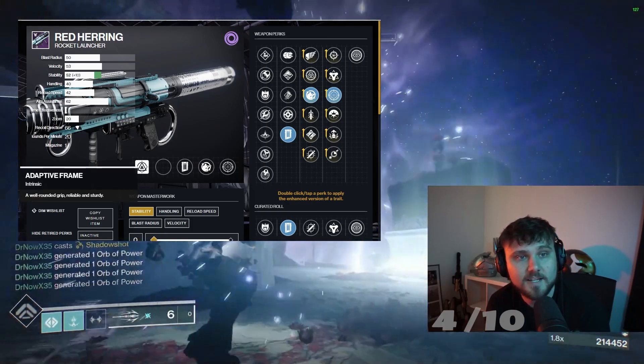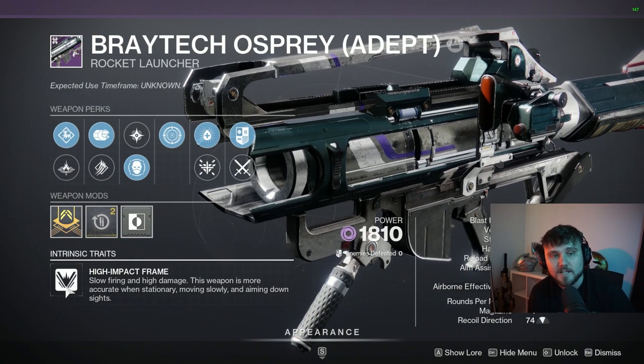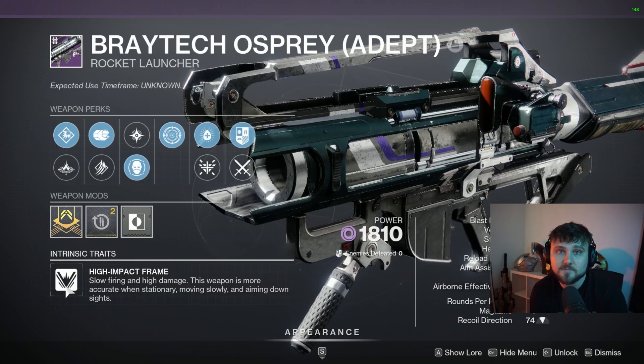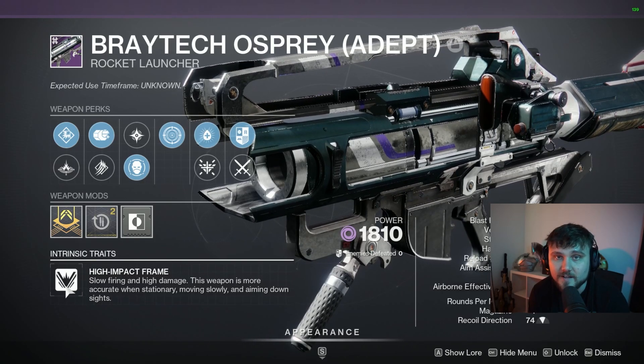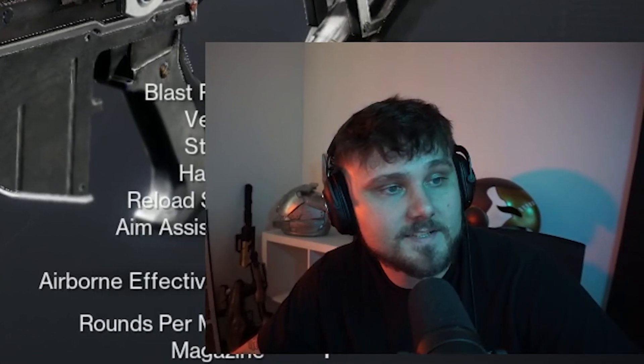But if you want something spicy and new and you're looking for something to grind like the new Grandmaster, then definitely jump in there and try to get one of those rolls of the Braytech Osprey. So anytime there's a Void Surge and you feel like needing a Rocket, this is going to be the Rocket of Choice, so you probably should grind out for a decent roll at least. Let me know your thoughts about this Rocket down in the comments. Make sure to subscribe if you enjoyed, smash the like button, and I'll see you in the next one.